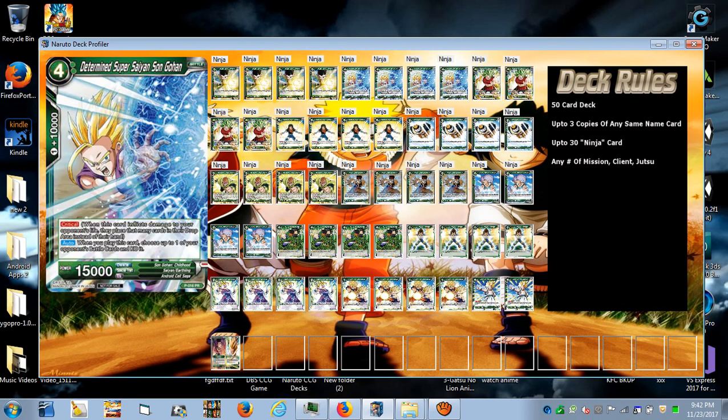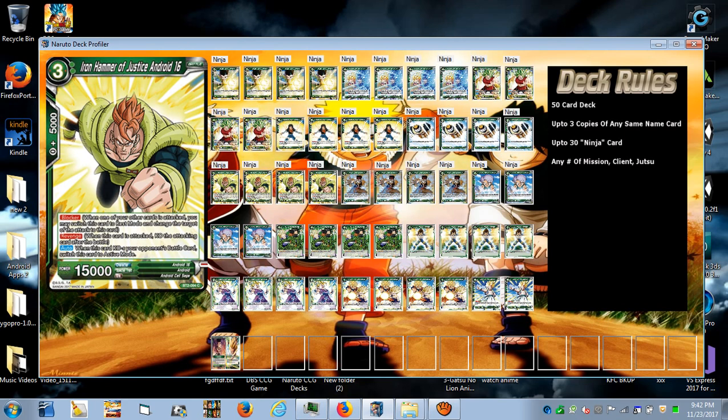Iron Hammer of Justice Android 16 is a blocker with Revenge — enough said. He has a great auto ability: when this card KOs your opponent's battle card, switch this card to active mode. So if you combo with it to make it strong enough to KO something, it stands back up, which means you can attack and still be able to block afterward. Blocker with Revenge is always good.